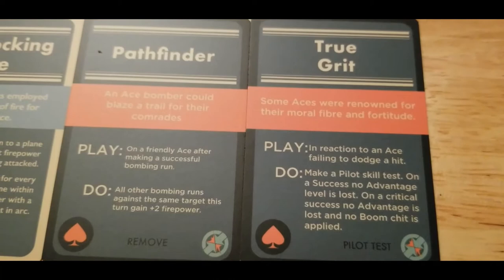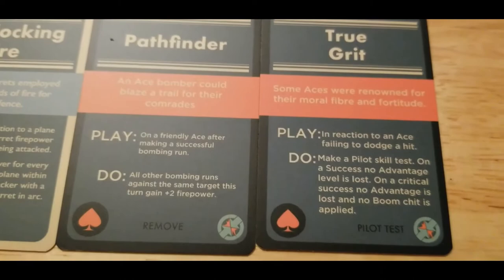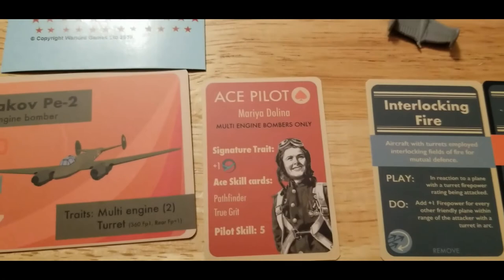Pathfinder: on a friendly ace after making a successful bomb run, all other bombing runs against the same target this turn get plus two firepower. True Grit: in reaction to an ace failing to dodge a hit, make a pilot skill test — on a success no advantage level is lost, and on a critical success no advantage is lost and no boom chit is applied. So at the right time, if the right rolls happen, this plane can take a beating.